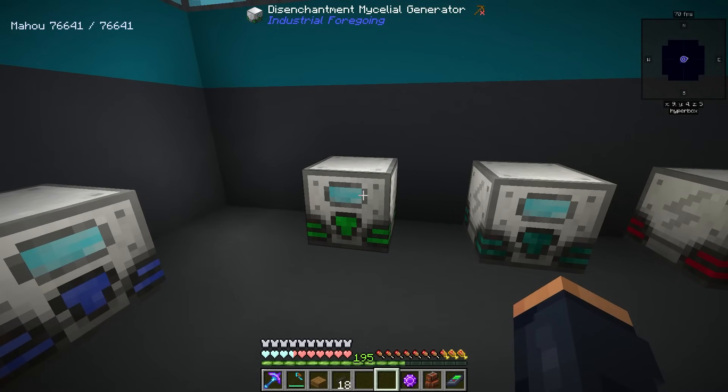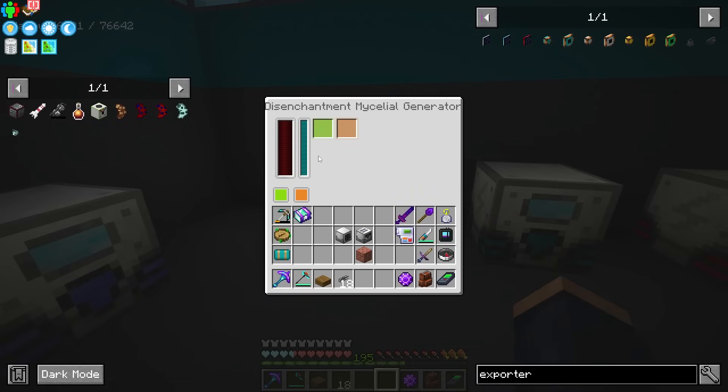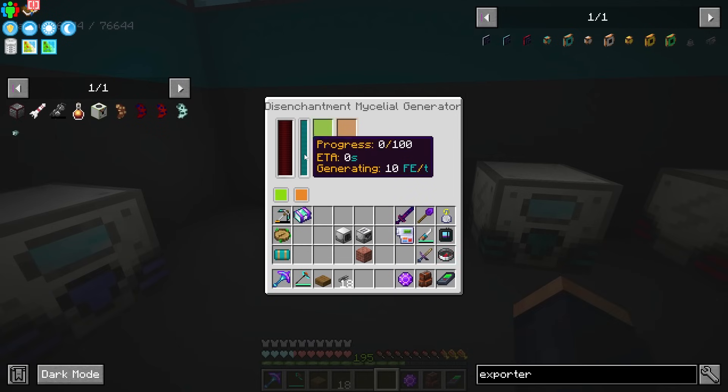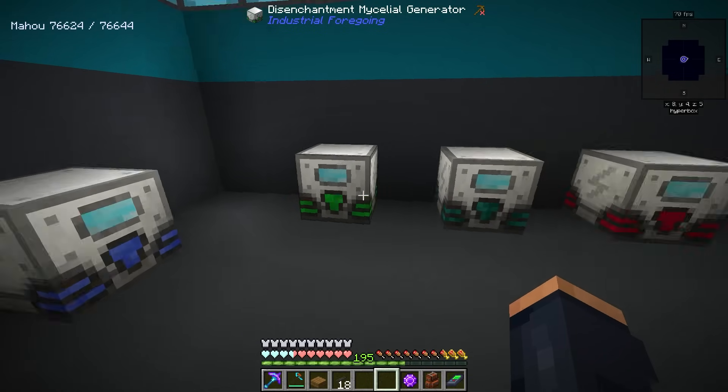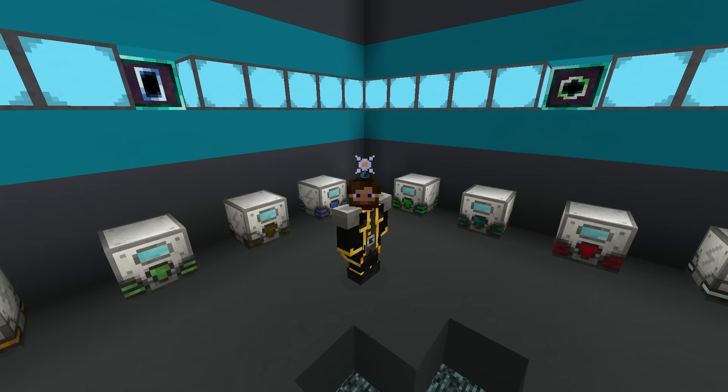Let's talk about this one in particular — the disenchantment generator. This is going to take an enchanted book, disenchant it, giving us the raw book back, and then we need to re-enchant it and send those books back into the machine to keep it running. Some enchants are better than others, but I think I have a very simple solution — it is going to require us to modify one of our mob farms.